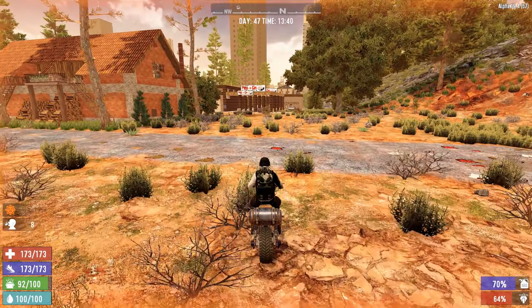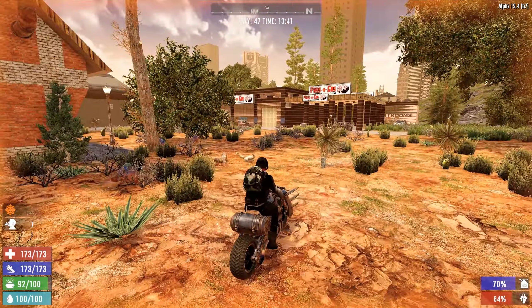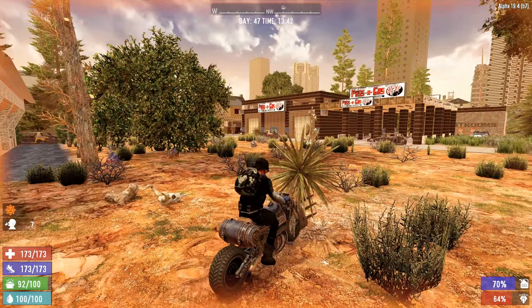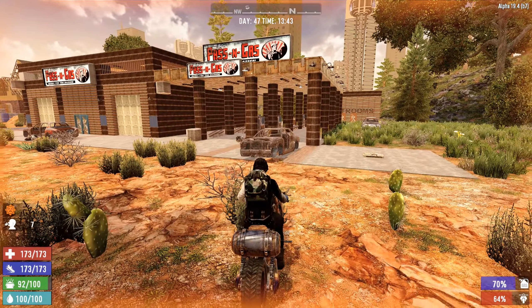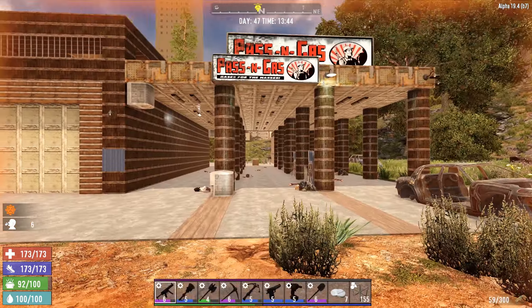There's a Pass-N-Gas right here. So we've done this building right here — that was a quest one day. I forgot about this place, though. I've never been here before. This is exactly what we want, so let's check this place out.